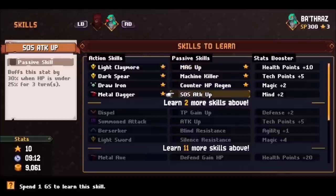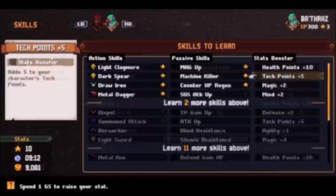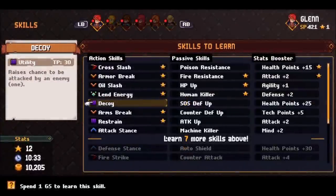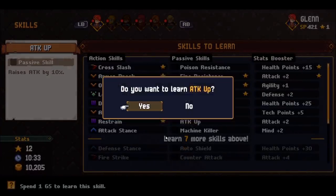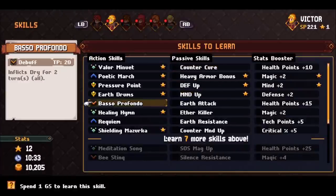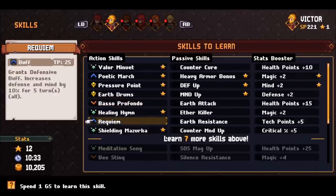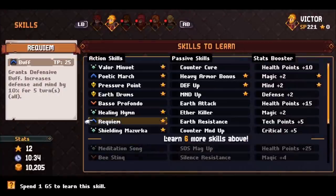This is because active and passive skills only gain SP whenever you have them equipped, and you can't equip them if you don't even have them. You're going to be gaining SP with every battle that you fight, so the earlier that you learn these skills, the better. But do remember, not all skills are created equal. Try to get a variety of skills on each character so that you're able to cool down the overdrive gauge more efficiently.